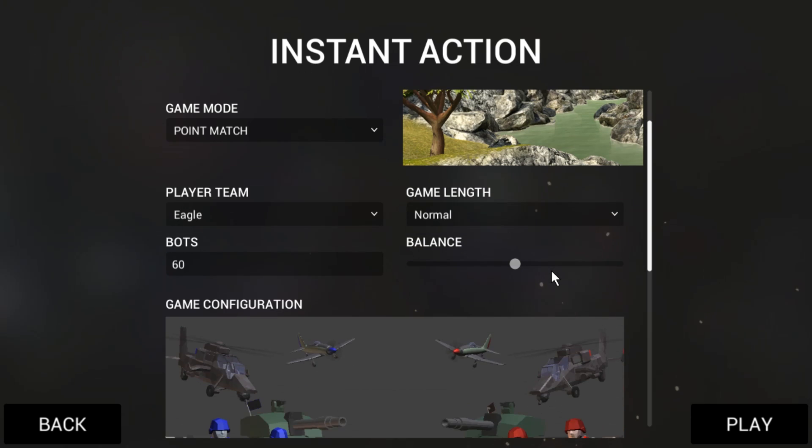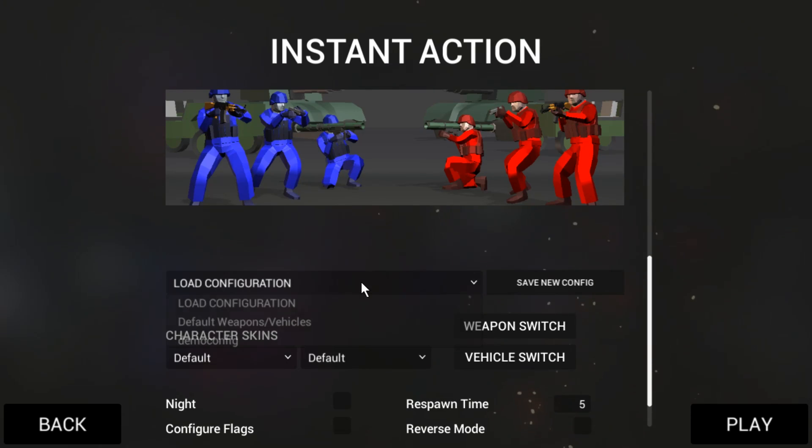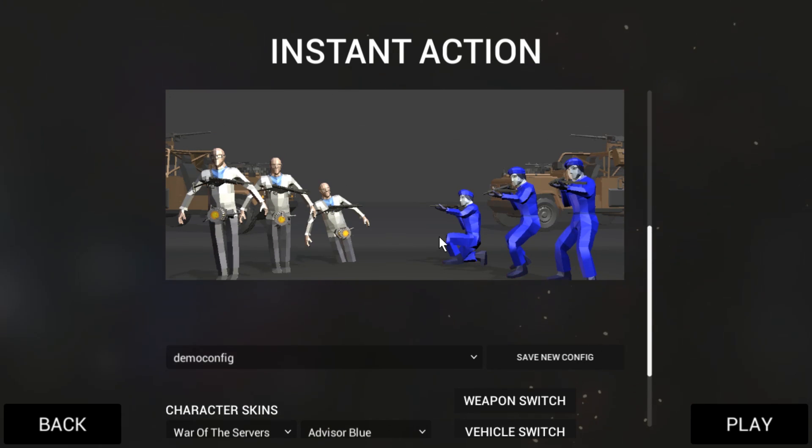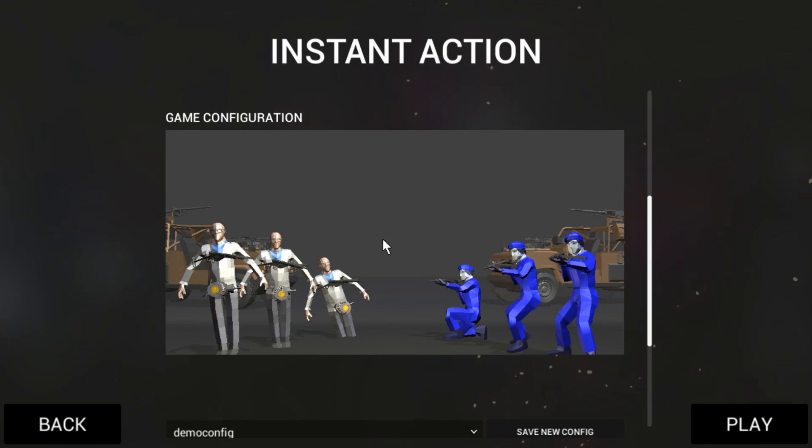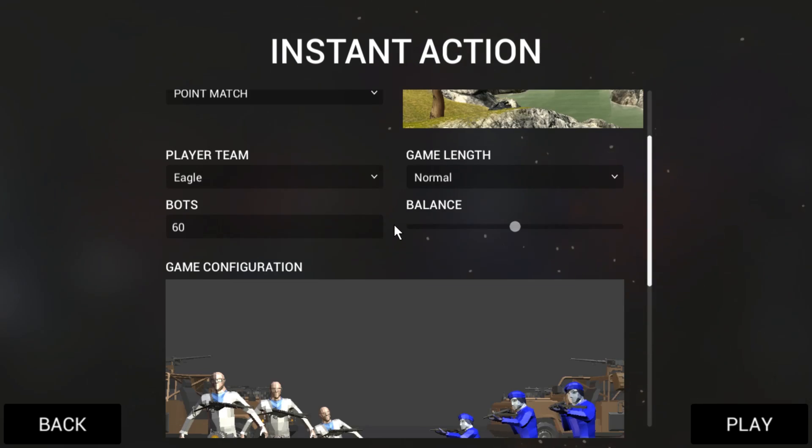Here we are. Let's go to action and let's try to load this demo config. So this time it worked. So it must be one of my older configurations that broke this feature, probably. So this is also how you can fix it — cool to know.